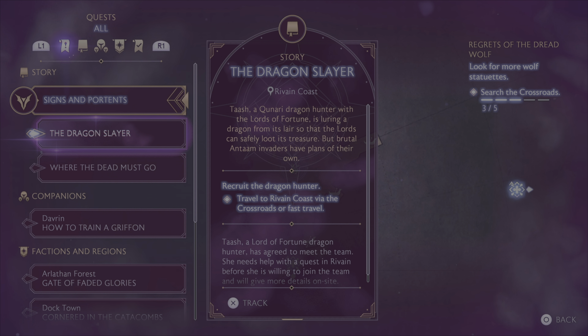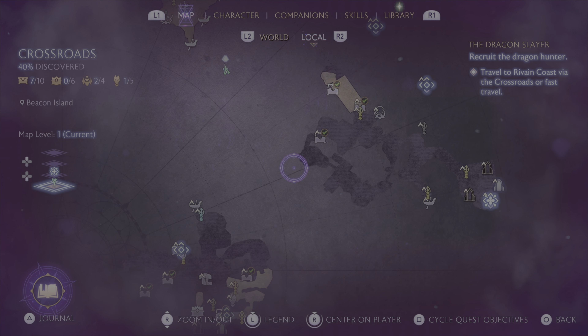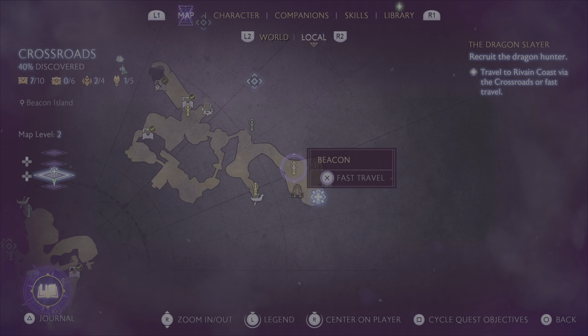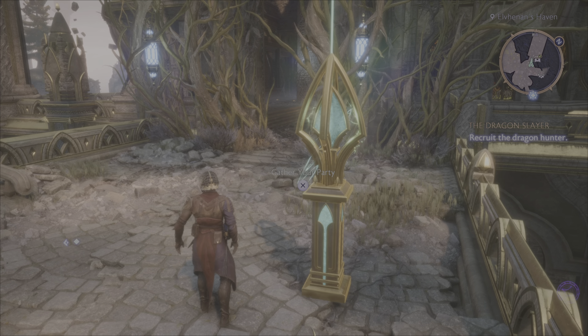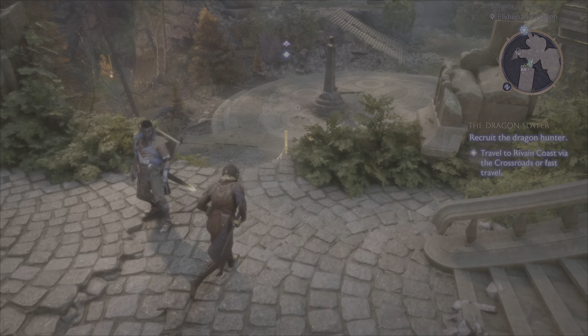Alright, so let's get going and figure out this dragon slayer quest. I'm just kind of picking at random. "Faded Glories" — is that open right now? I guess we can go there and find out. If that's open, maybe we go there, because I like these little passive bonuses — these additional skill points are rather nice.